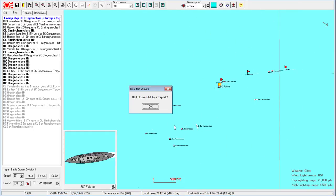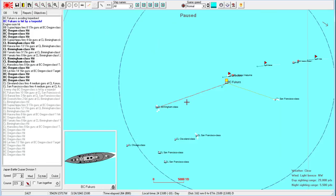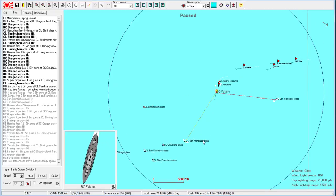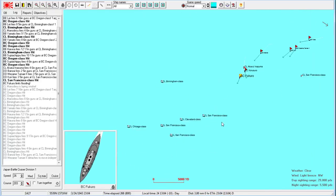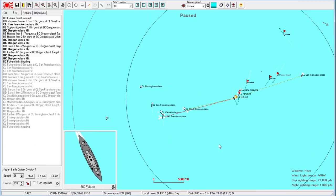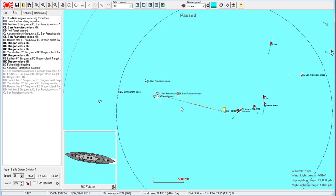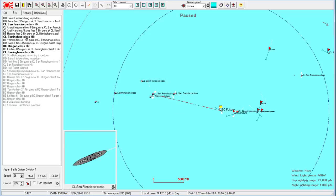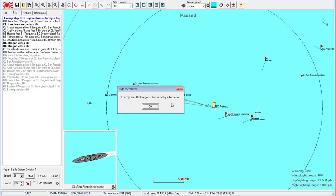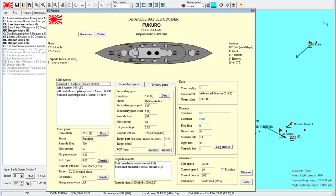Fukuro, we could still lose the battle if we take too many hits too — it's conceivable. Let's try to cross across their wake. They're definitely turning — that's probably torpedo stuff. Turn in hard rudder starboard! I'm not seeing any hits — every time that warning comes up it scares me. Come on Fukuro, are you down on front ammo or something? One of them is disabled but the superimposed mount still has ammunition.